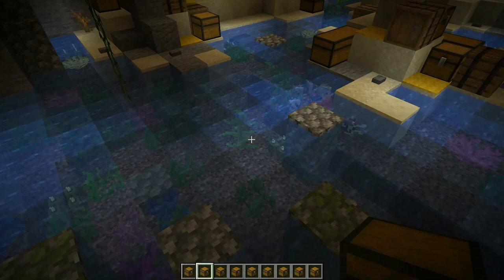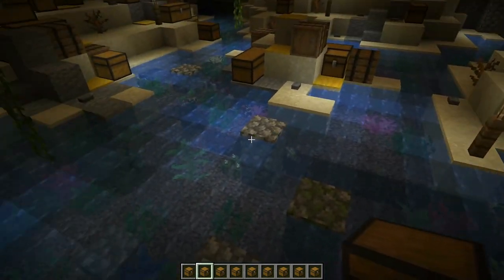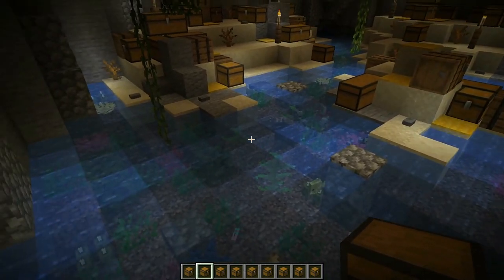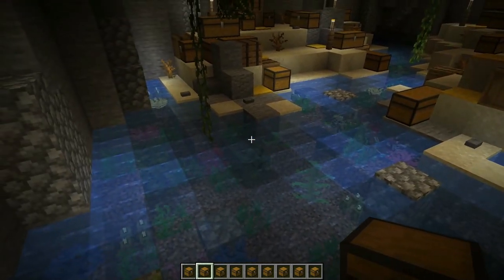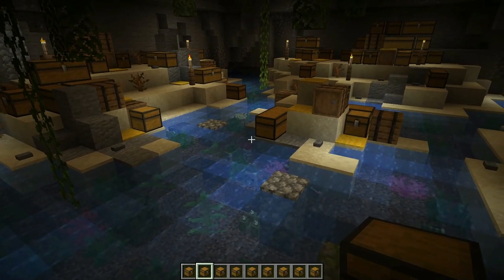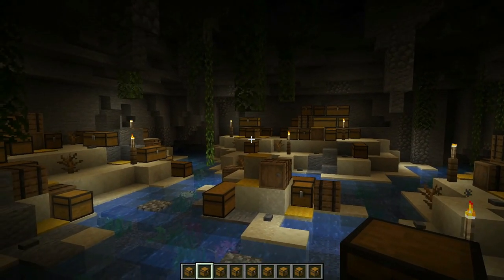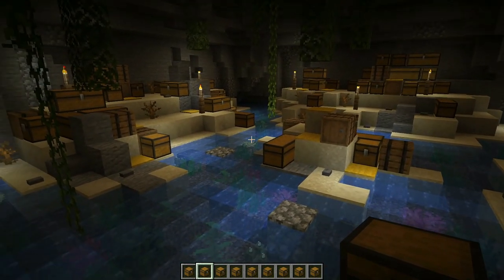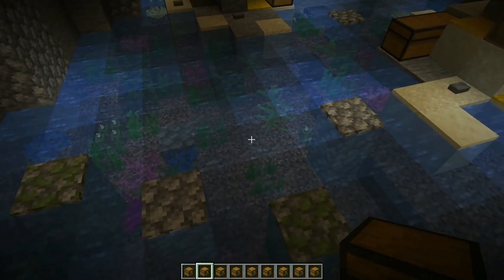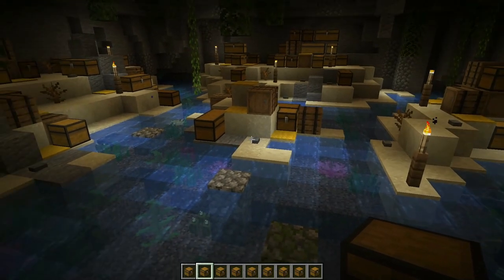We added a lot of vegetation to the water: kelp, seagrass, coral, and sea pickles for lighting. And of course we've got tropical fish — I'm not sure they'd be in a cave, but I think they need to be here. I like seeing them swimming around. The coral, seagrass, and kelp are a much-needed color change for a very dull color scheme of gray and yellow. Putting color in the water really helps set this build off. And you can't forget the stepping stones — I really like that stepping stone feel for getting around in here.